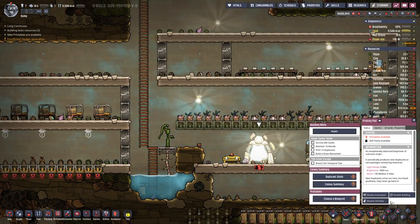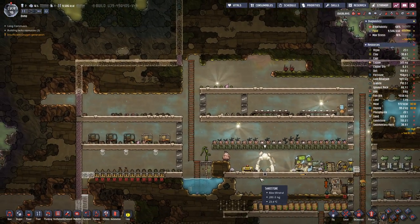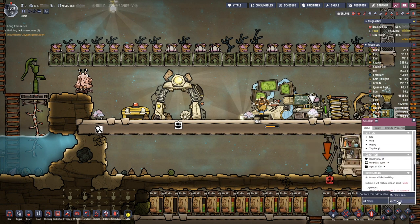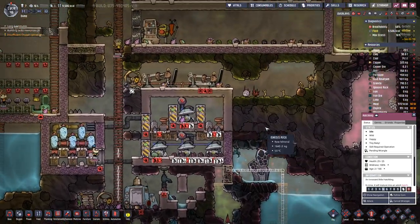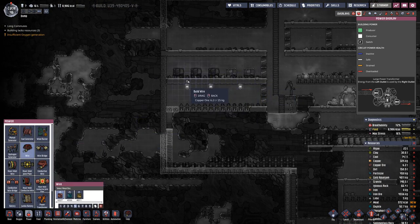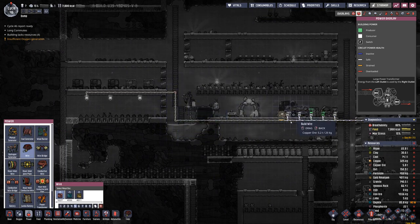We have more things here — we are still struggling with our food. Let's not take a duplicate; we can wrangle these and put them into our farm. And we will probably need wiring going this way.